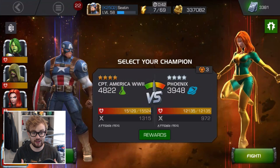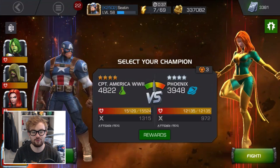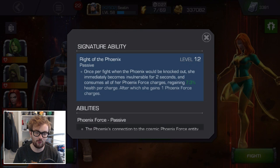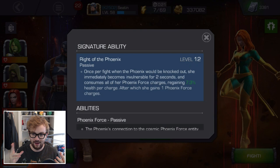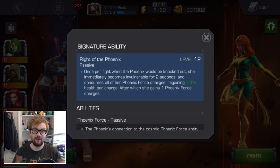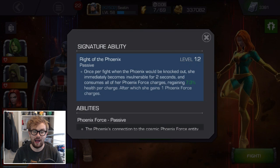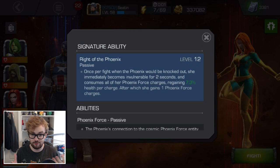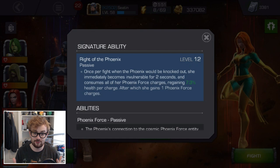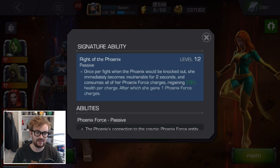She does have some very interesting and unique abilities. Let's start off with the Awakened and Duped ability, which is actually pretty awesome. It's kind of like a good version of the Punisher's Awakened ability and Luke Cage's Awakened ability mixed together. Once per fight, when Phoenix would be knocked out and killed, she immediately becomes invulnerable for two seconds, can't take any damage, and consumes all of her Phoenix Force Charges, regaining a certain percentage of health based on her dupe level for each charge she has active.